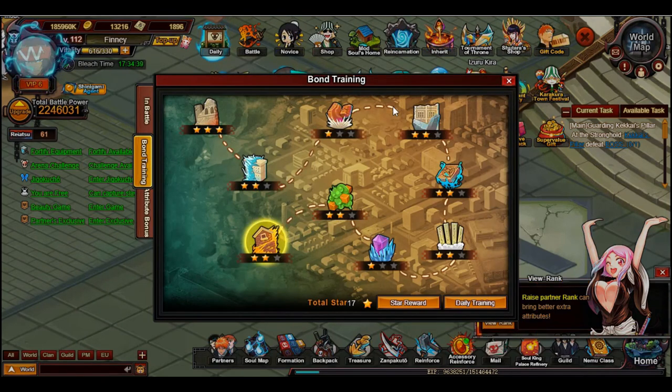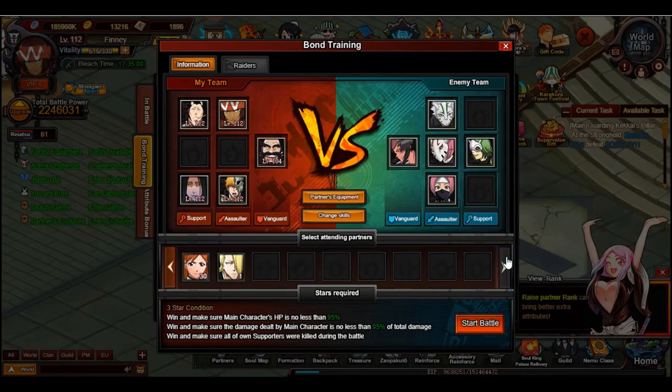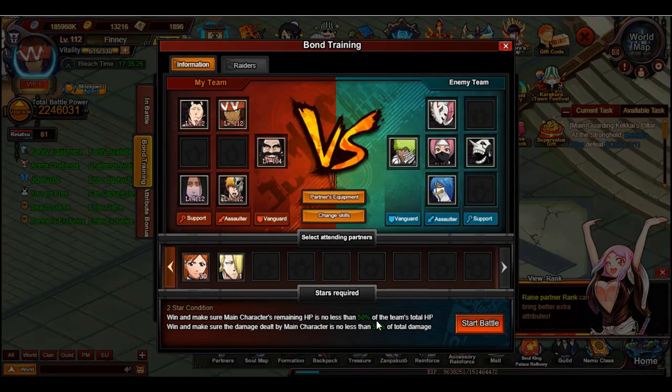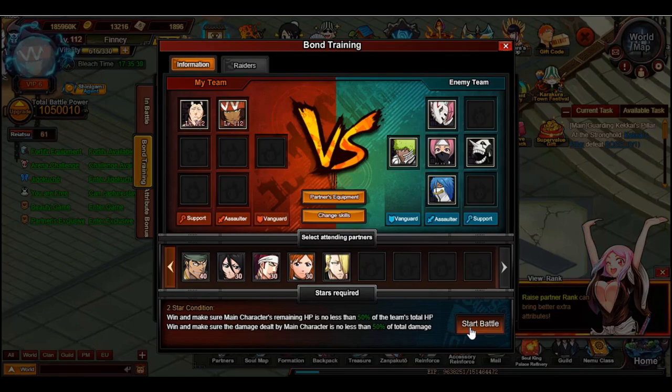Currently my bond training is sitting at 17 stars. You can see which ones I've cleared and what I haven't — this is with the current team without T1. A lot of these conditions are things like 'make sure the damage dealt by main character is no less than 95,' so the only way to do that is if the main character has T1. There's also 'make sure all supporters were killed during the battle,' which means I need to make my supporter faster than my main character but weak enough to die from a block.